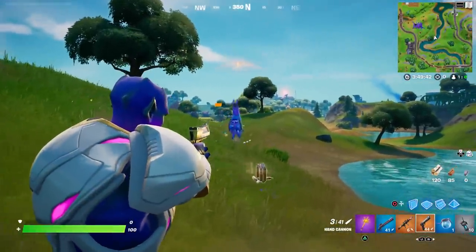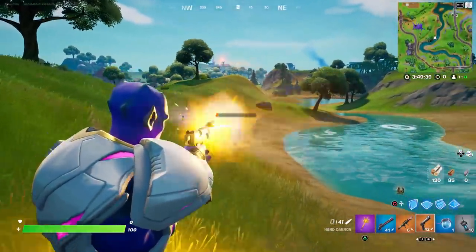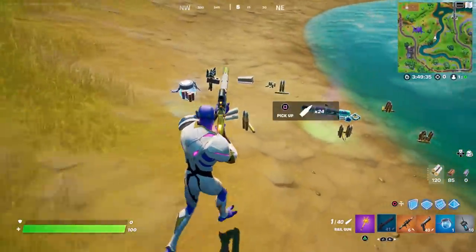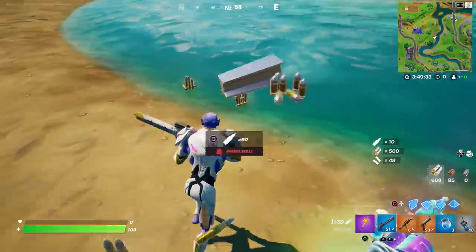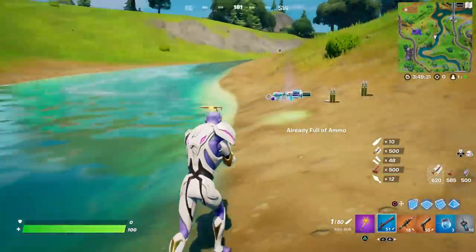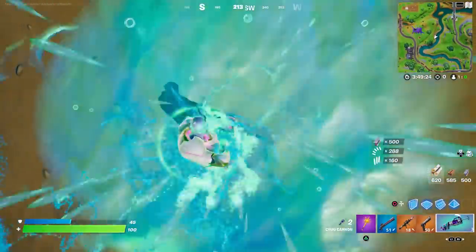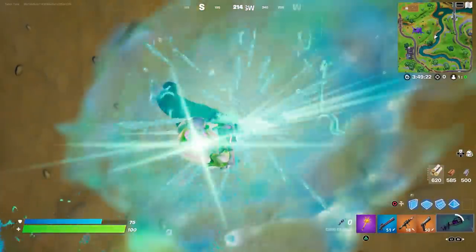Come on Jack, reload your heavy and shoot him — he's almost dead. Yes! He drops the rest of his mats and look at that — the exotic chug splash cannon. Let me see if it works exactly how it used to. Look at that, awesome — I've never had this before.